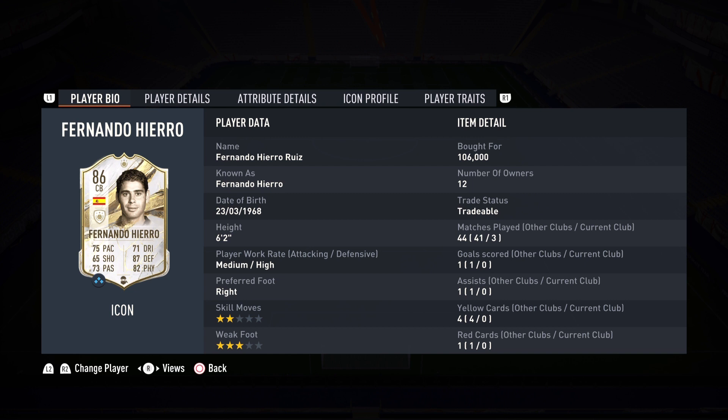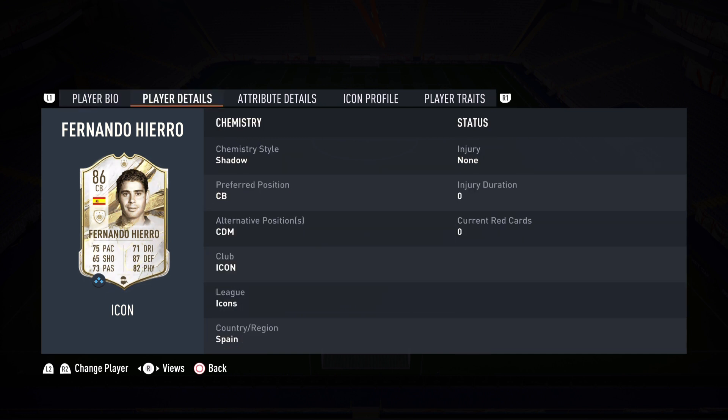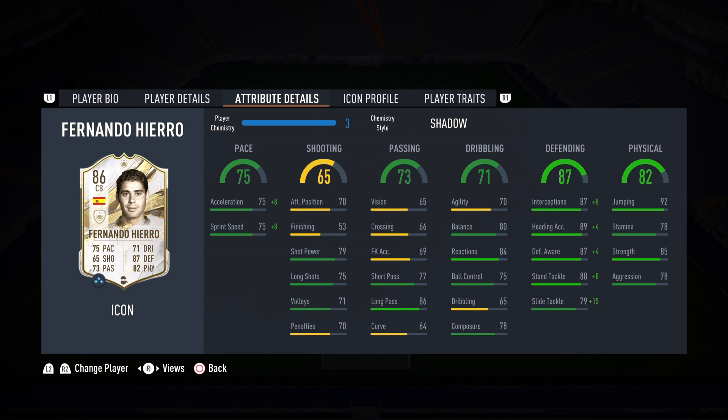Fantastic center back — a lengthy beast, just as expected. With the shadow chemistry style, he is in the right place at the right time. He is a quality, quality player — one of the best value-for-coin icons in the game at 106,000 coins. It is a steal. You're getting a fantastic player that can read the game, and I really like the sliding and standing tackle. I recommend the shadow chemistry style. He can also play CDM — surprisingly agile. I thought he was going to feel clunky, but he didn't. If playing him in midfield, I'd advise shadow or engine to help the agility and dribbling.